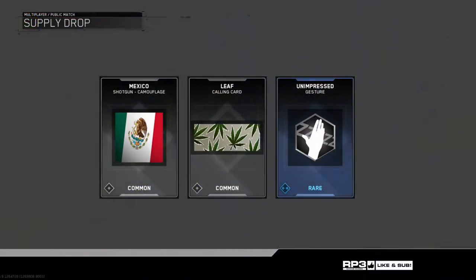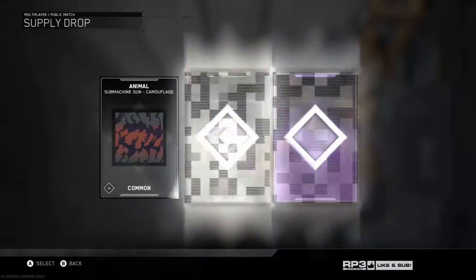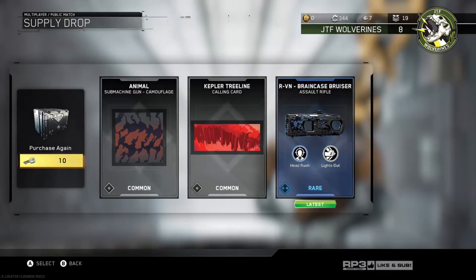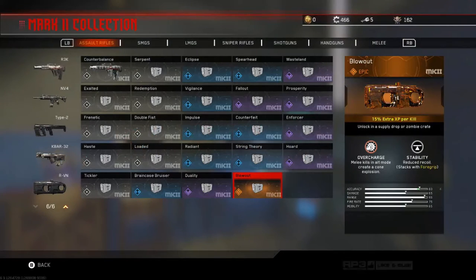There are a few variants of the weapon that may be of interest to you. The Brain Case Bruiser gives the melee a damage boost that adds one round to the one-hit kill cutoffs I will go over shortly. The Blowout Epic variant causes a cone explosion that damages nearby enemies. I've seen mixed reviews on this variant in the Reddit zombies community.